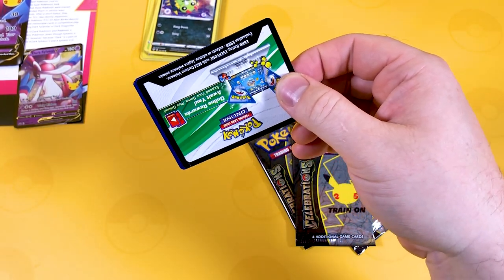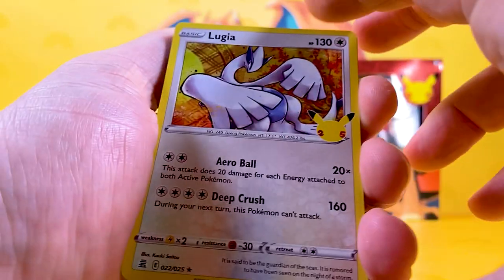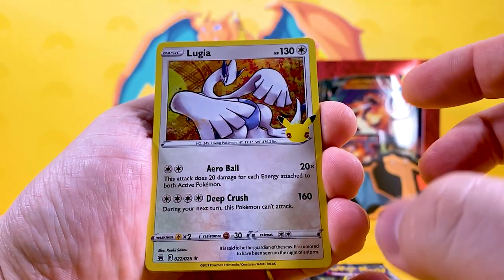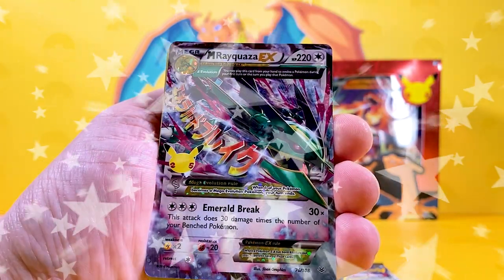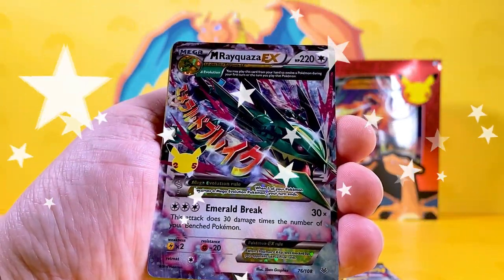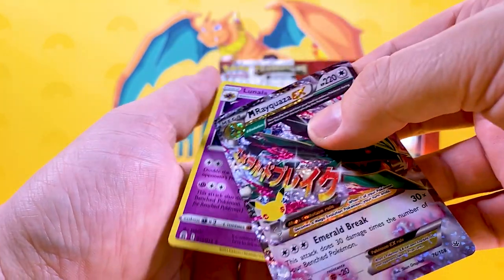You can see white and green immediately — they're all white and green, everybody. So we've got a Lugia, a Cosnium, and — there we go — a Mega Rucasia EX straight out the back! Check that one out! Not bad for the first pull, is it? And there's the code card.